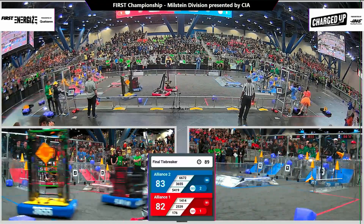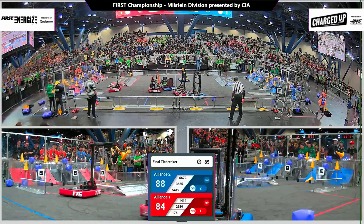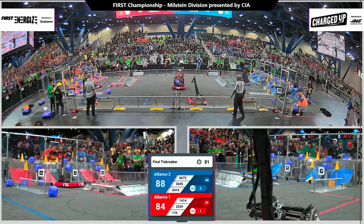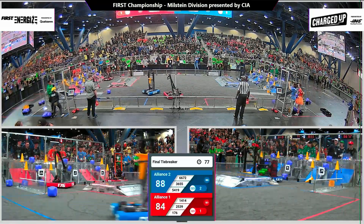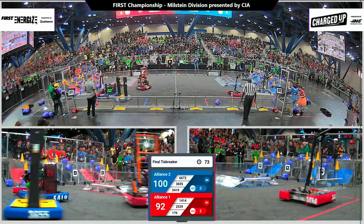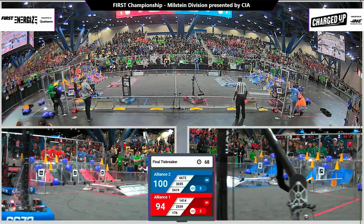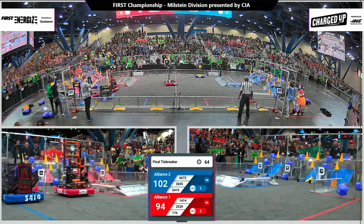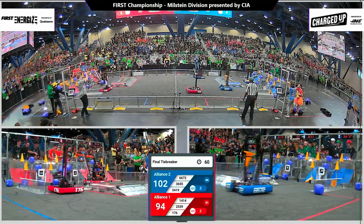The Krypton Cougars going over to place a cone there on the bottom. Blue with the slight advantage — four points — as IHOT 14-14 playing some interference here in the middle of the field. 176 picking up a cube, getting pushed into the blue human player zone. Over on the red side, Krypton running back over. Aces high trying to escape — they are getting blocked by Berkelium at every turn.